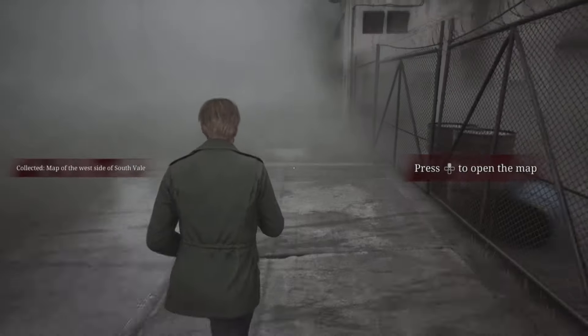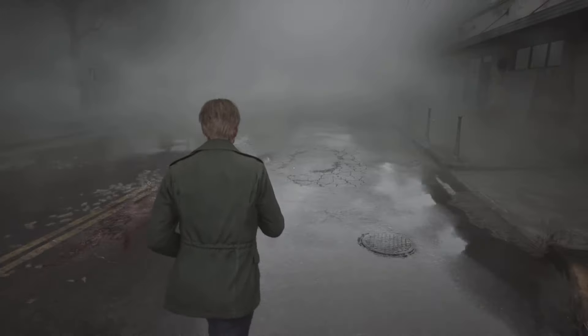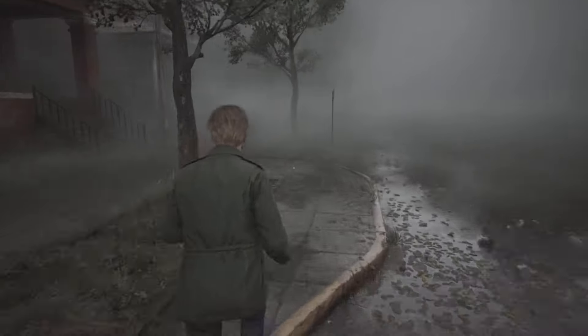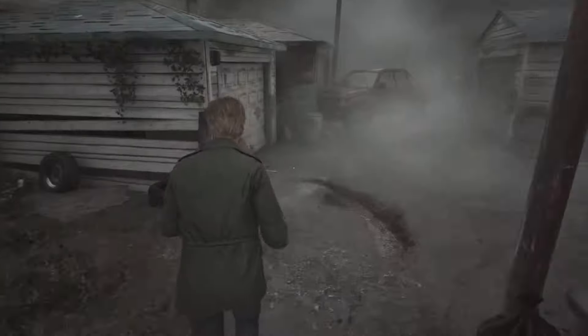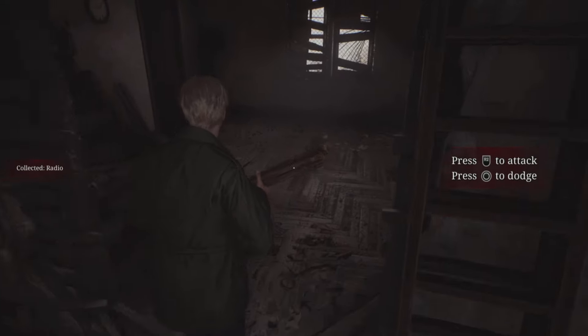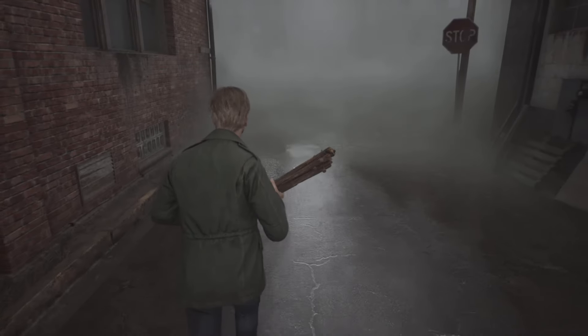Hello everyone, welcome to my Silent Hill 2 Remake hard combat difficulty, hard puzzle difficulty, no damage walkthrough. This will cover the beginning all the way to the end of the Woodside apartment area. I've put in some huge edits in this video because you spend so much of this introduction just running and not really engaging with the enemies. I've also cut out the big running section at the beginning of the game, and we've skipped directly to where we actually get to Silent Hill.